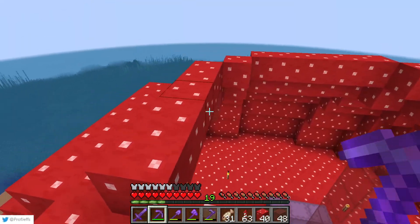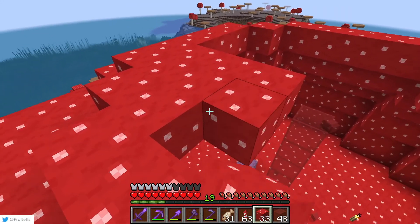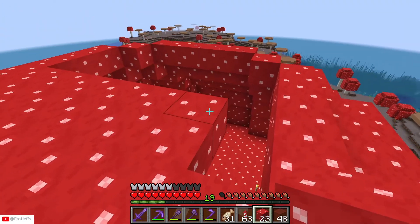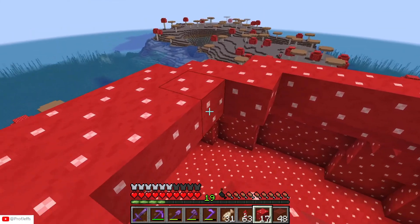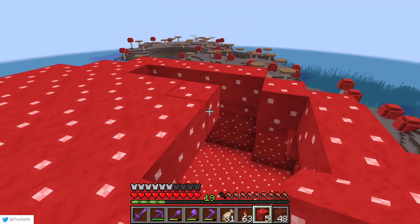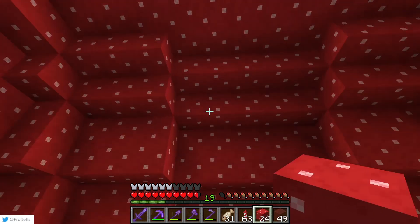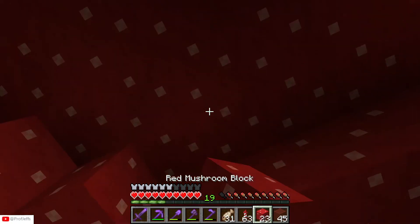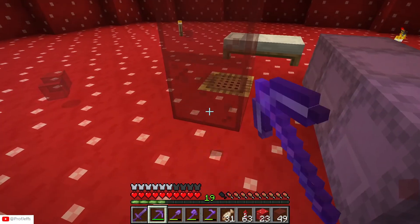Okay, I think this will be the top - I don't think we'll go any higher. So let's just fill this in and see how it ends up looking. I want to be able to place some lighting on the roof as well, so we definitely want a little flat top. Boom - let's break this glass and let's take a look at it.